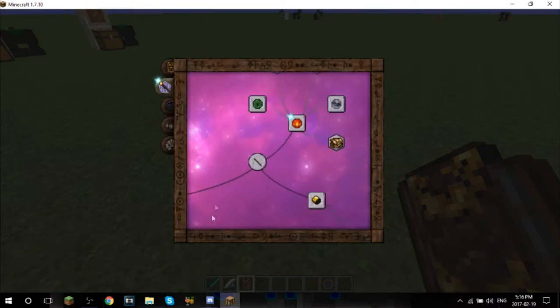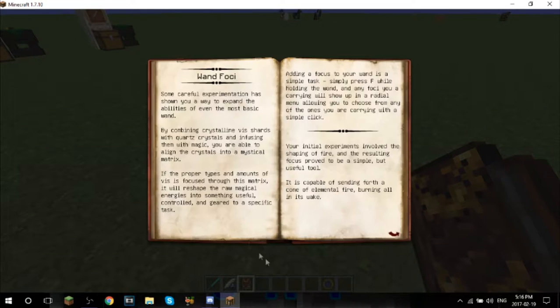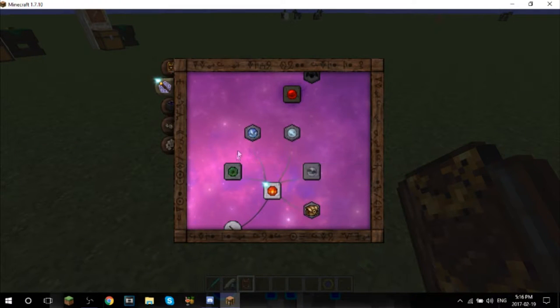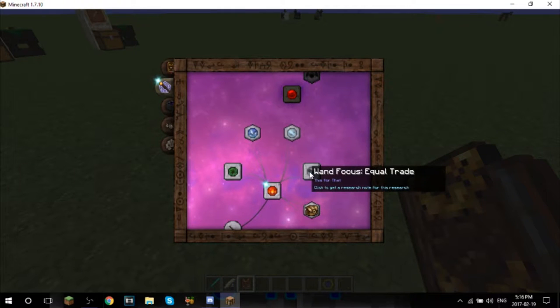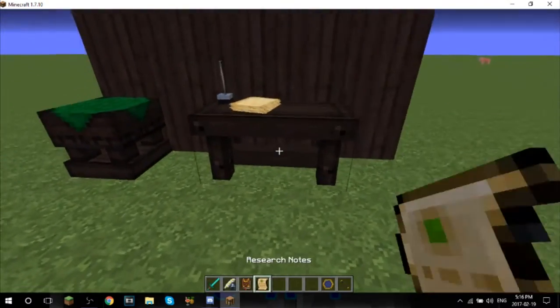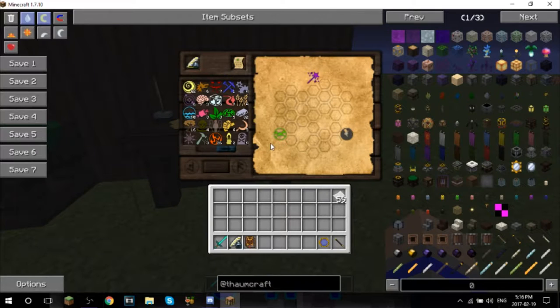We have access to all of these other wand foci. One cool one - if you really want to get trolly with your friends - if you go ahead and you get the excavation foci, and we put this together, one moment, let me do that.